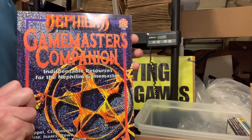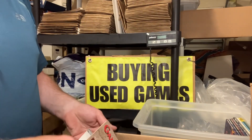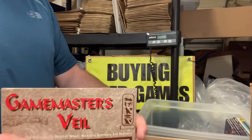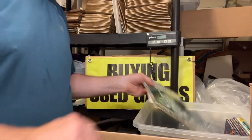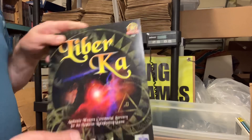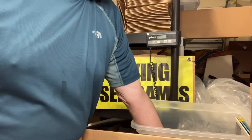Game Master's Companion, Game Master's Veil — which is the screen — and then the module that goes with it and Character Dossiers. All of that is from the Nephelium system. Vibra Car — I think that is the last of the supplements for that.